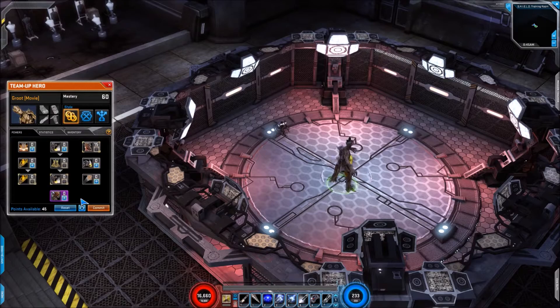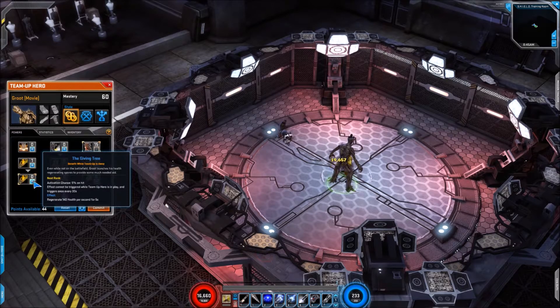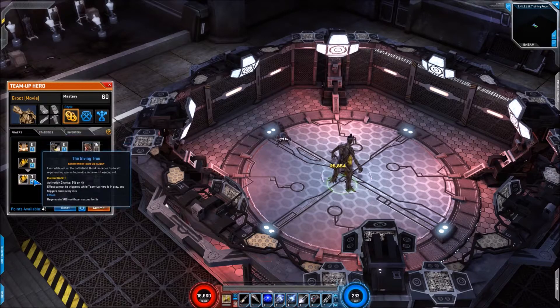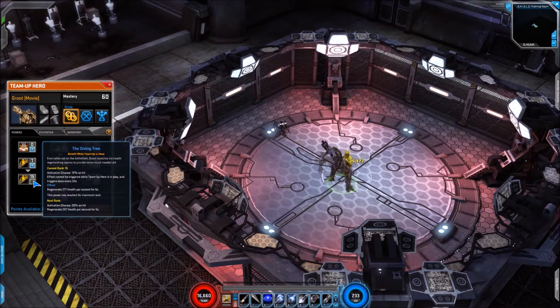Next up from that we have Healing Spores connected to the given tree. Now when you have these two linked together you won't gain the full benefit of Healing Spores when it procs — you'll gain the benefit of the given tree and it's a lot less health. It's still a nice amount but it is a lot less: you get 277, so that's nothing compared to the 800 you get when he's actually in active mode.